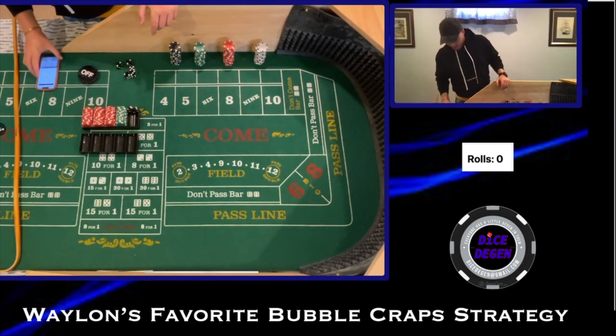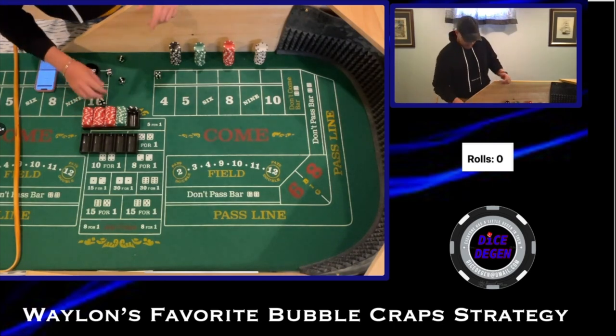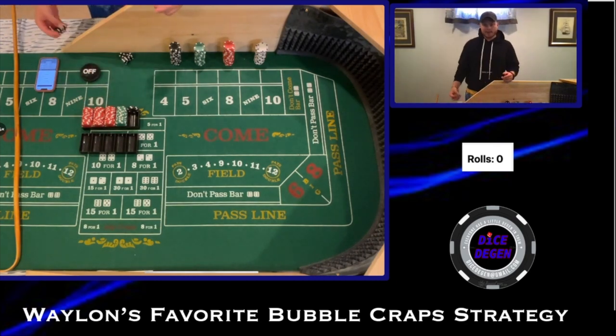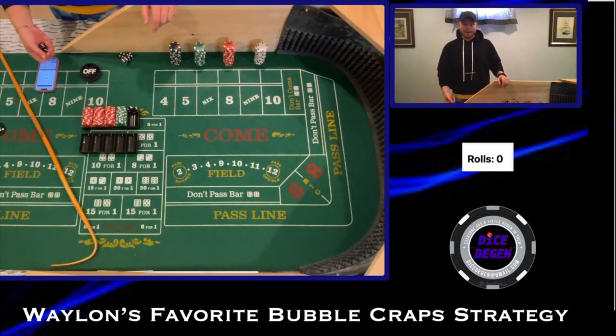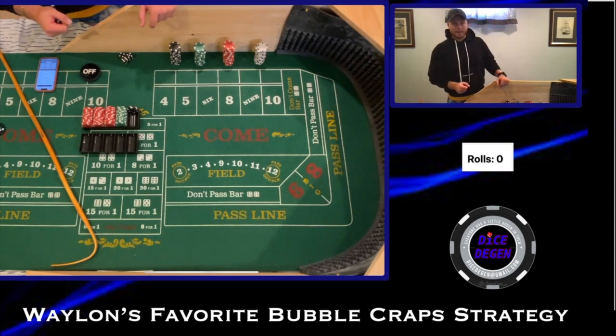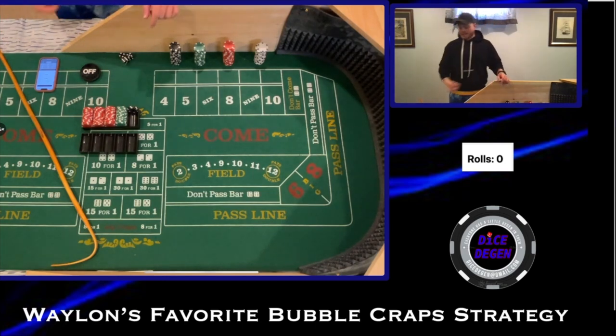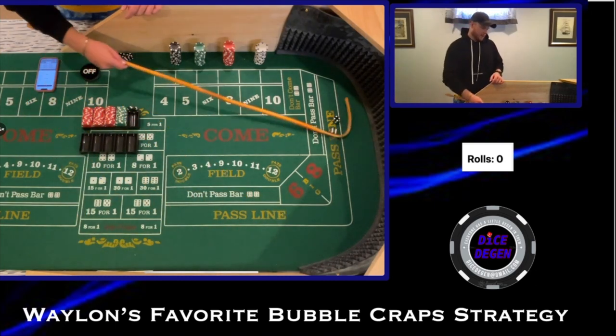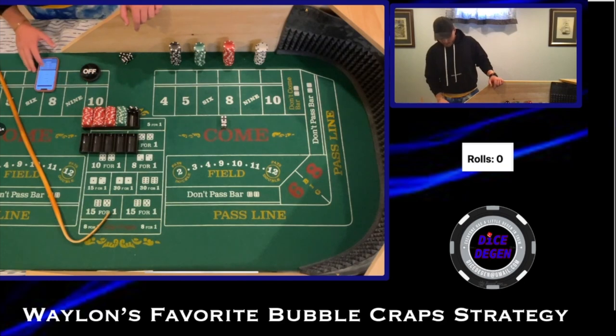The roll tracker is up, and we're not working on the come out. Random Randy is shooting — as Waylon calls him — and hopefully he's in a good mood today and ready to make us some money. We're coming out onto a 6-4-10, which coincidentally is Waylon's best friend.